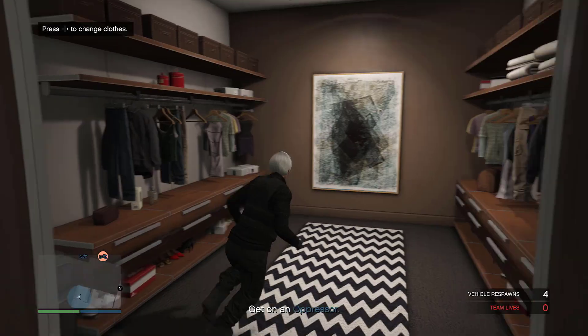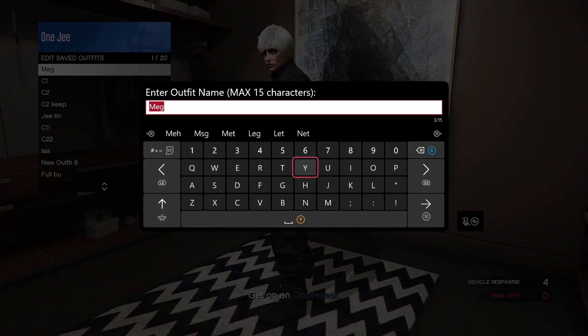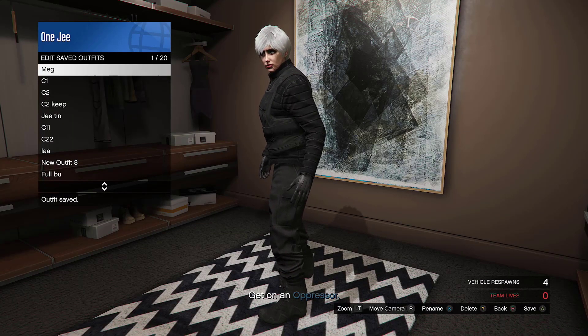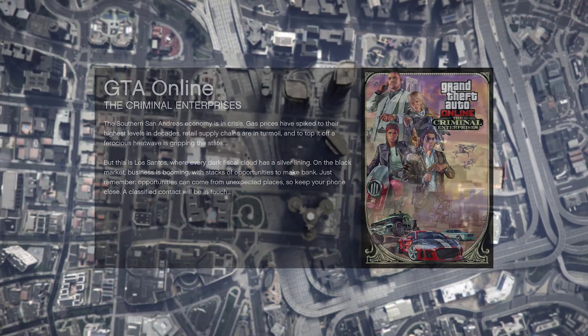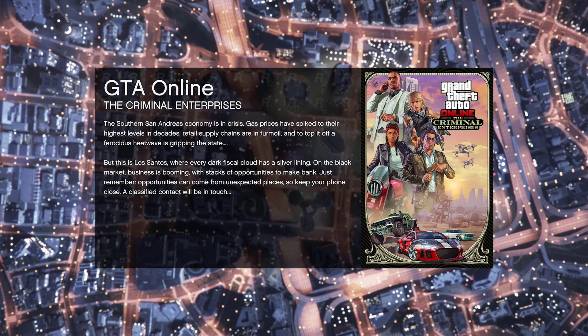Once you make your way inside, press right on the D-pad and save the outfit — you can save it wherever you like, it doesn't matter. Now open up your phone and quit the mission. When you load back into GTA Online you'll be wearing a normal outfit, but you can select the saved outfit and you'll see that you have the black juggers.